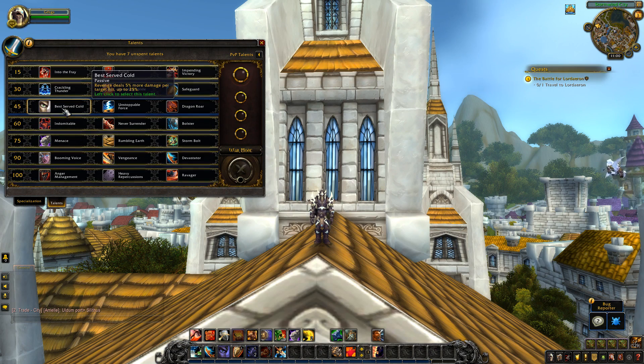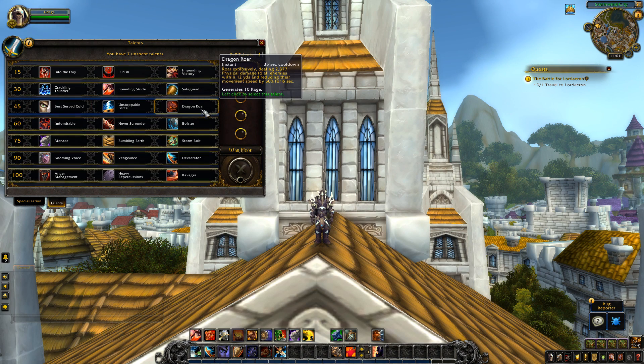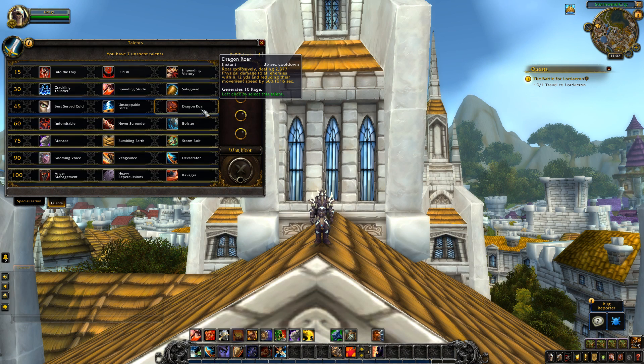For the level 45 tier, Best Served Cold is unchanged — still a passive where Revenge deals 5% more damage per target hit, up to 25%. Unstoppable Force is new — since Avatar is now baseline, this talent makes Avatar increase the damage of Thunderclap by 100% and reduce its cooldown by 50%. Dragon Roar is coming to Protection as well as the other specs — 35-second cooldown, up from 25 seconds, it generates 10 rage, deals physical damage to all enemies within 12 yards, and reduces their movement speed by 50% for 6 seconds.